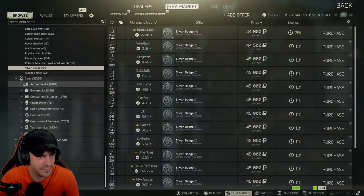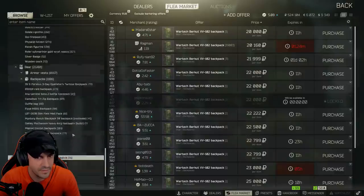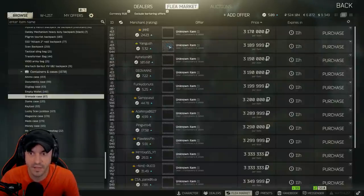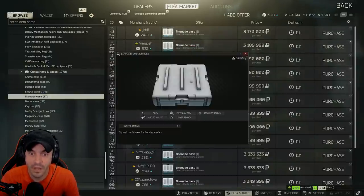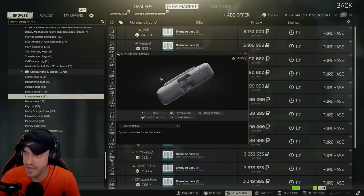Any other new stuff? I like the collectible stuff. Grenade case is brand new — let's take a look. Three million. Big and useful. Case for hand grenades. I like it.